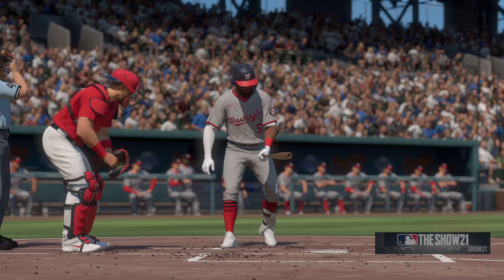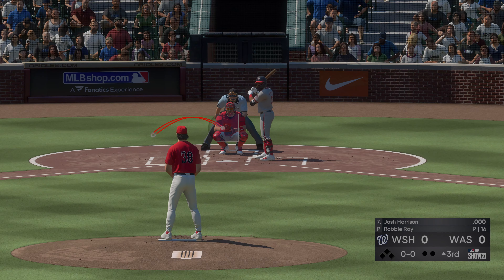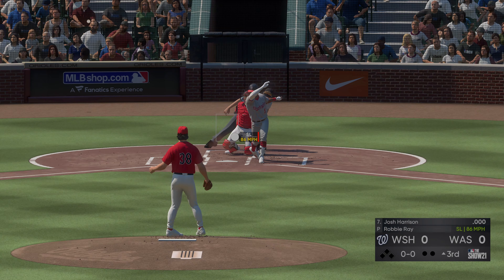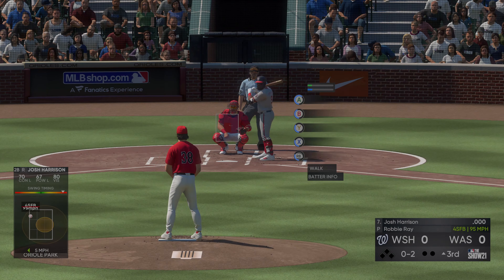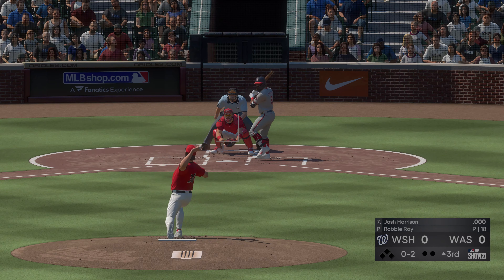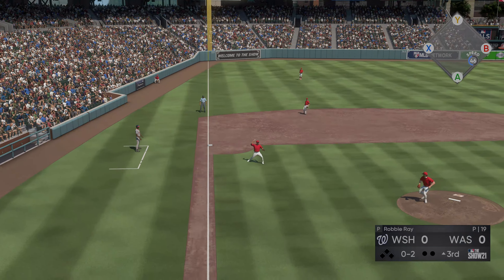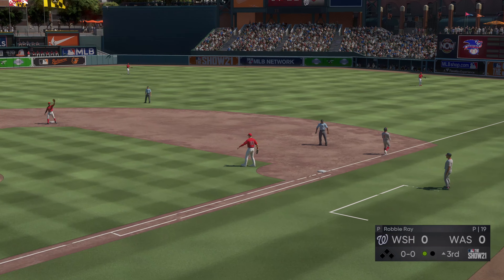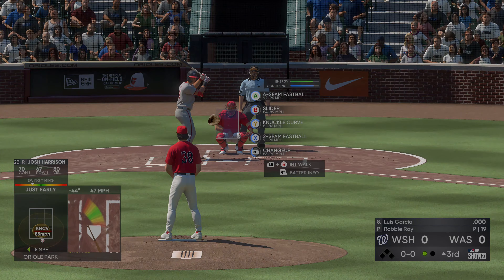Digging in will be Josh Harrison — seven, eight, nine, bottom of the order set to go here in the third. He just gets a piece of it — strike one. The wind up and the oh-one — a swinging strike, and now it's oh and two. He threw that fastball right by him, he had no chance to get the barrel of that one. Scooped up, throw to first in time, and the leadoff man is gone to start the third. Now at the plate, Luis Garcia.